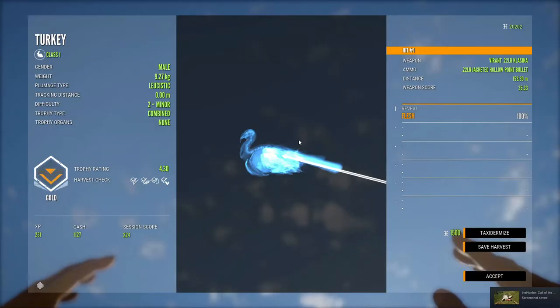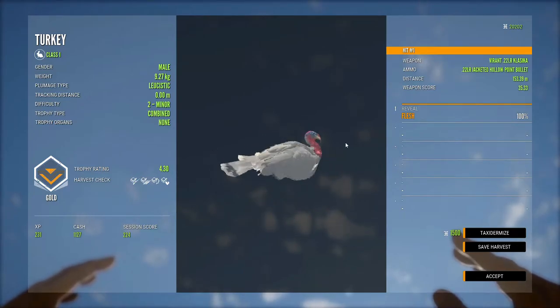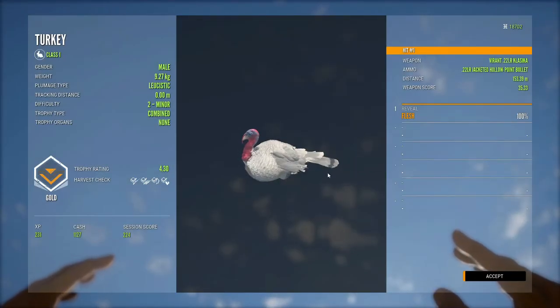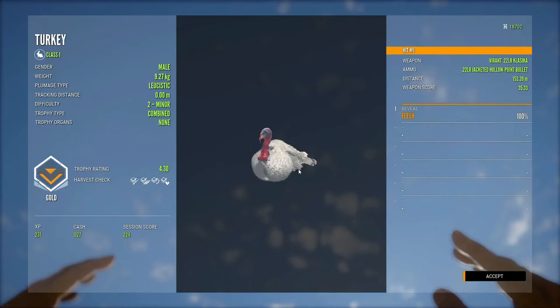Get that one and let's claim it. And it is a leucistic — a pretty big gold. Average, actually. Nice. On taxidermy that. That was a nice one. Alright, well that's gonna wrap up the video there. Like and subscribe, and we'll see you next time.